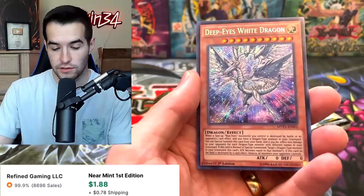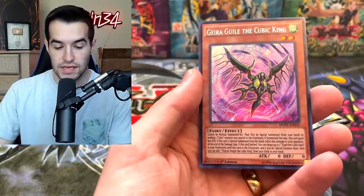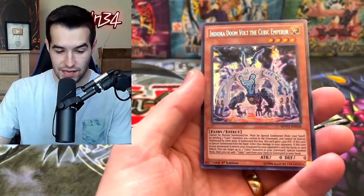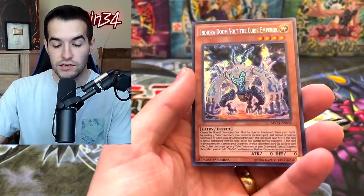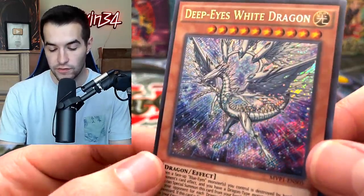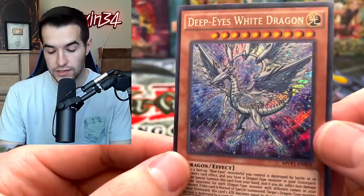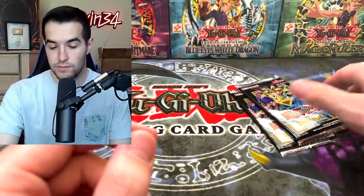They all look really good. Deep Eyes White Dragon looks really cool. Crystal Avatar, the Gera Guile, the Cubic King, and Endoria Doomvolt the Cubic Emperor. Nothing we were really looking for, but I do like the look of Deep Eyes White Dragon. People are actually playing this occasionally on Duel Links and it almost beat me a couple of times.